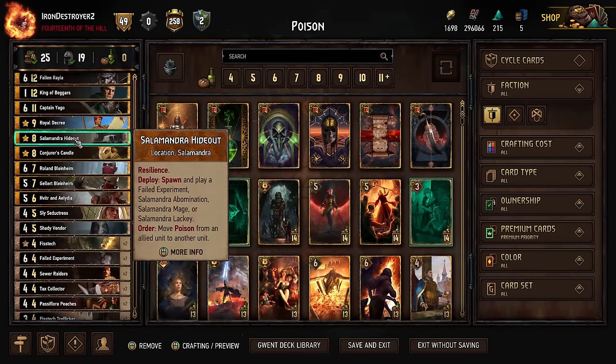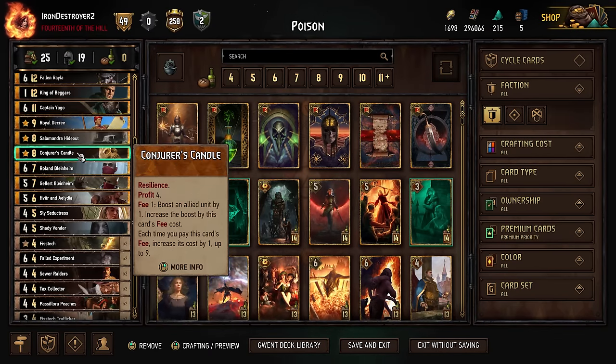I was playing Flying Redanian just for the extra consistency because I really like that card. However, I think the Hideout synergy with the self-poisoning might just be a little better — because you can move a poison if you don't have Rayla and you've got the abomination you can make. So this is probably a little bit better, although I do really like the Flying Redanian.